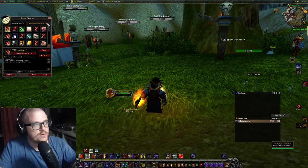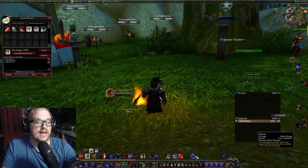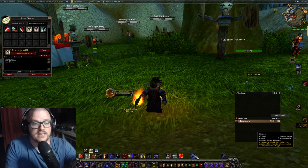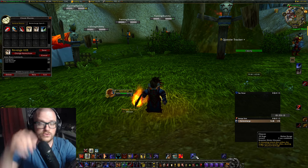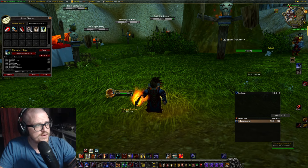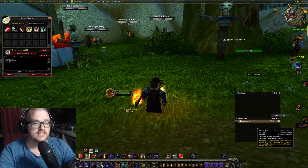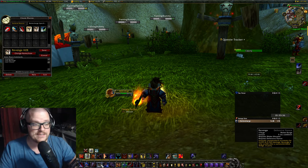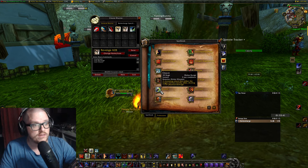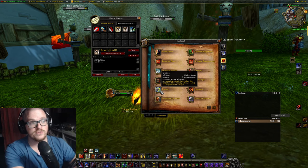Then we have the Revenge AOE macro. Again, /startattack first, then cast Revenge, then cast Cleave. Cleave is one of those abilities that is not on the global cooldown, so you can use it at the same time as another ability, as long as it's off its own cooldown. Revenge costs 5 rage and has a 5 second cooldown. Cleave costs 30. So it's always going to prioritize Revenge — 5 rage is nothing, we always have more than 5. So if we block, parry, or dodge, we're going to be able to use Revenge whenever it's off cooldown.